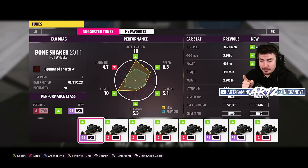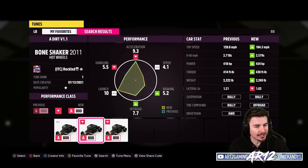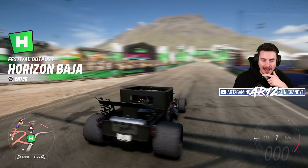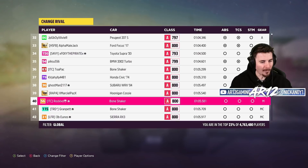In FH4, the Bone Shaker was super, super fast on-road. In FH5, though, it's super, super fast off-road. This is the tune we're going to be running — it's made by RockLXD, who is one of our favorite tuners from FH4. It's A-Class Dirt Racing V1.1, 180 miles an hour, 0-60 in 2.5 seconds. It's all-wheel drive with off-road tires and rally suspension. You can now see why the Hot Wheels Bone Shaker has so much grip — those tires are just ridiculous.